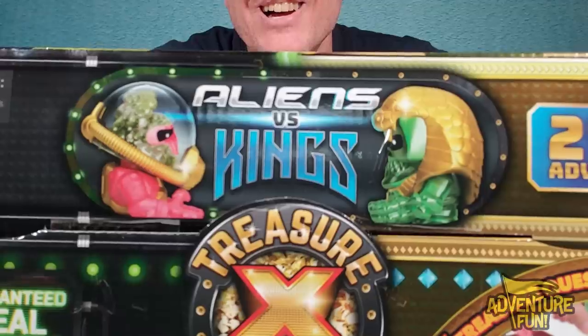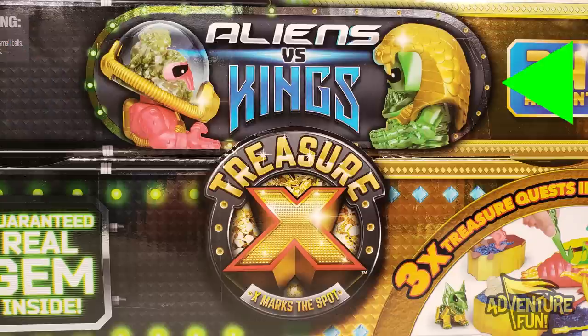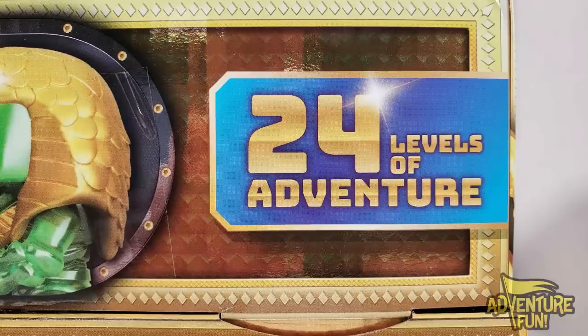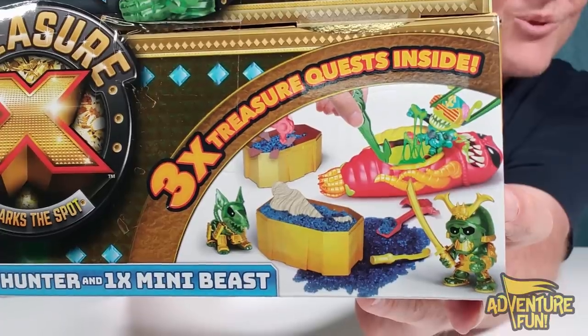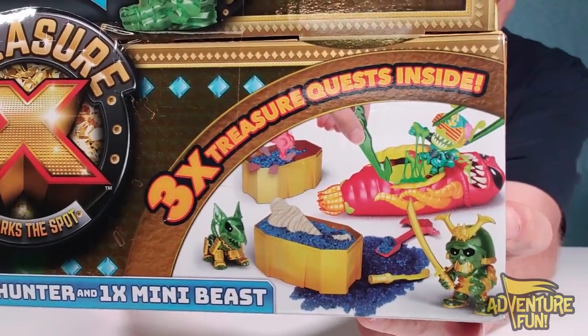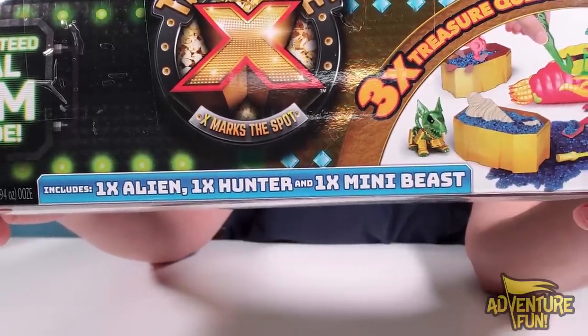It's so cool. You've got two treasure hunters — the one on the right is a Galactic treasure hunter, found inside an alien, and the one on the left is an earthbound treasure hunter, one of the kings we got to rescue from a sarcophagus. Over to the left-hand side, we have 24 levels of adventure fun, and down below that, three treasure quests inside.